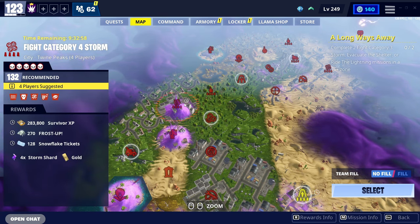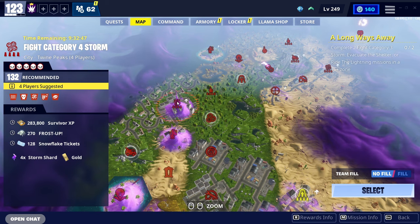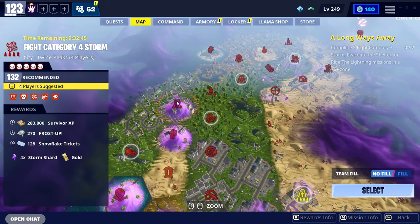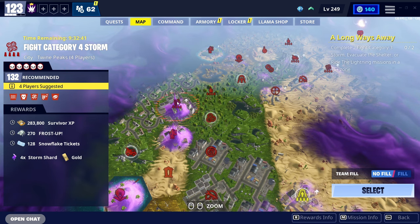Something else you want to know about these missions is that sometimes they have bonus Survivor XP. As you can see here on this Fight Category 4 Storm mission, you can see in the rewards on the left-hand side we're getting a bonus 283,800 Survivor XP. So even when you're not specifically looking for Survivor XP — for example, if you're looking for four times Storm Shards — you still get quite a lot of Survivor XP.